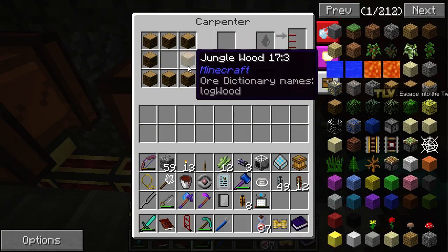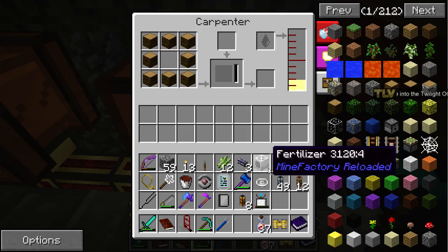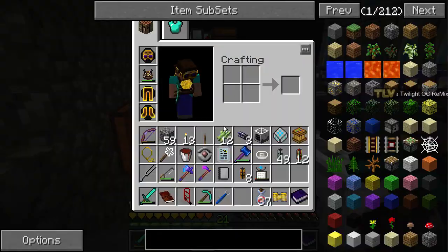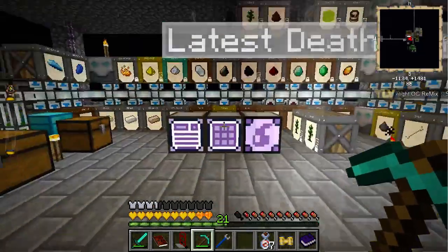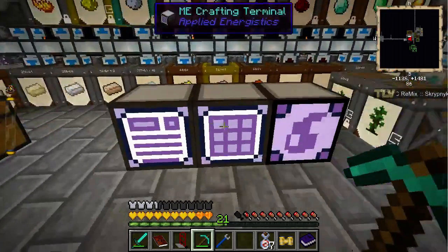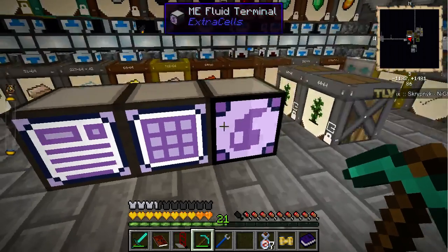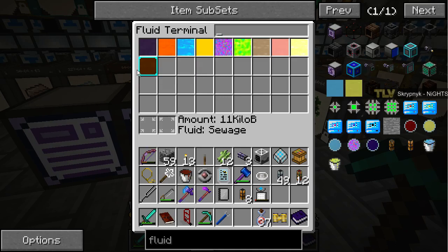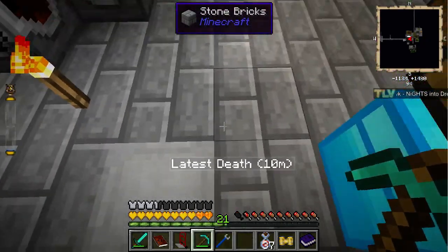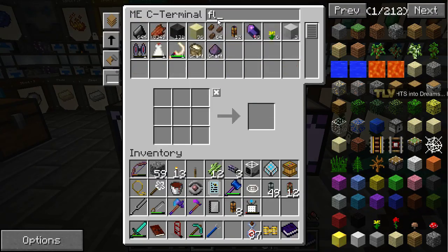We're using seed oil and jungle wood. We need to make more fluid exports for composting — we have too much sewage, 11 kilobuckets. We're actually using more sewage than we're getting in — that's good for our five composters. Let's get some fluid stuff.